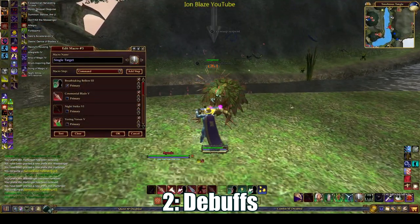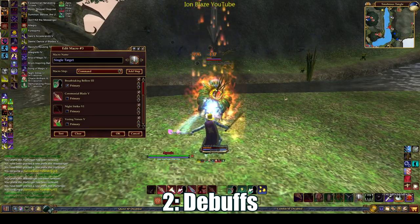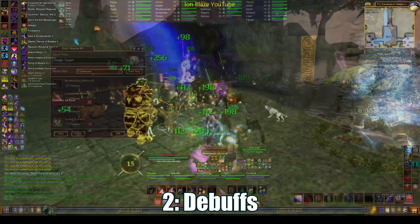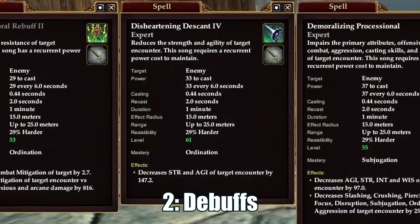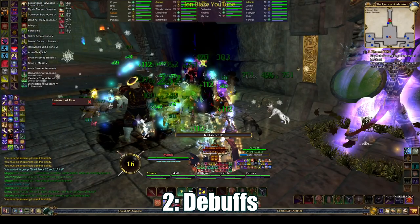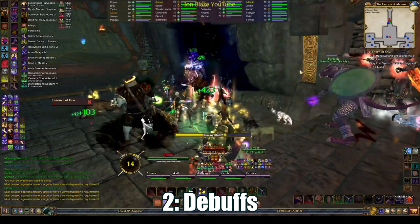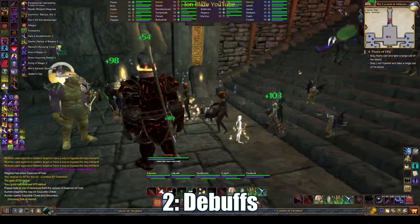Debuffs are not as important in groups, but they make healing a lot easier — it's like getting hit by a rock versus getting hit by a rubber band. If you plan to raid, this is where those spell crafter trade skills matter. Guilds generally require at minimum all expert level abilities, doubly so for your core buffs and debuffs. A journeyman tank buff versus an expert level buff can double the health pool; a journeyman debuff versus expert can cut a mob's damage in half.